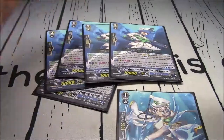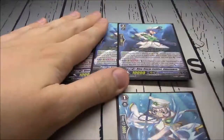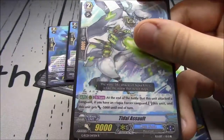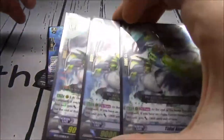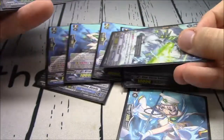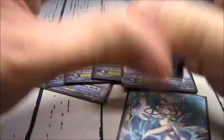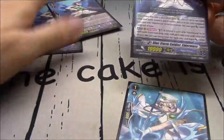Whether you're going first or second - let's say going second - you ride Bluestorm Dragon Maelstrom with Excel. Then you call Tidal Assault to that marker. Tidal Assault: when he attacks at the end of the battle, if you have an Aquaforce Vanguard, stand it and it gains minus 5k. Per the new once-per-turn rules, you don't have to re-stand him immediately - you get to choose. You've got to wait for June in English for those rules.